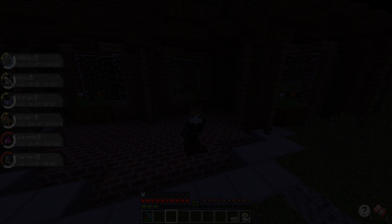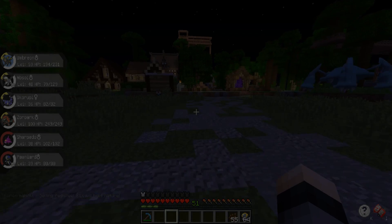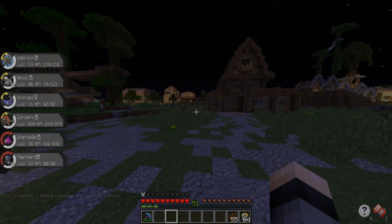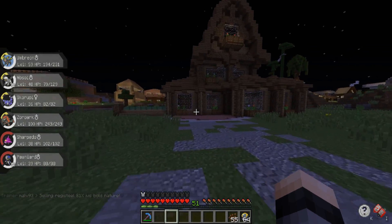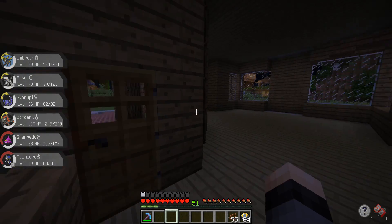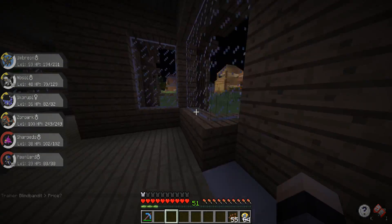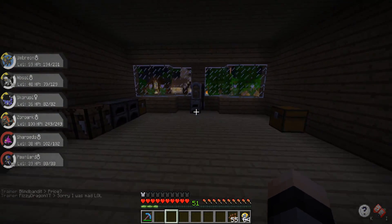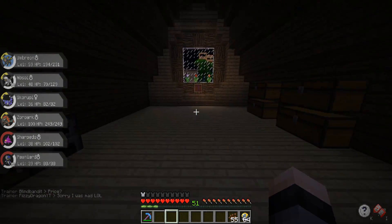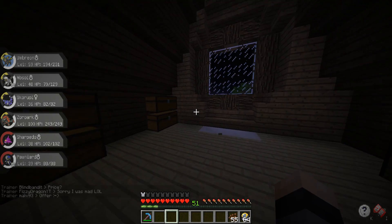Hey, what's going on guys, it's Wispen here and I'm back with another video. Today I'm on the Pokecentral server and we're gonna try to do a little bit of decorating with the house. When we go inside, the first floor is completely empty - nothing inside. The second floor has our mechanical anvil, a couple chests, some furnaces, and the top floor is our storage area.